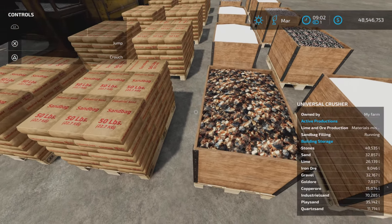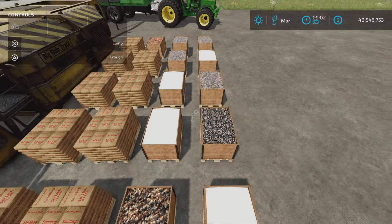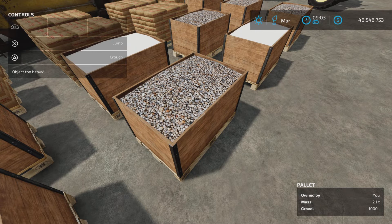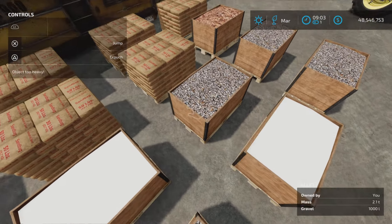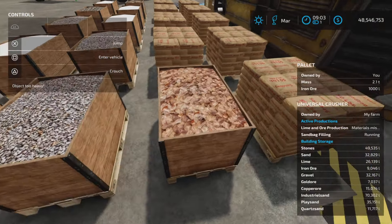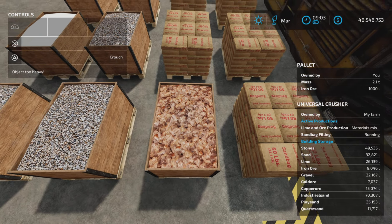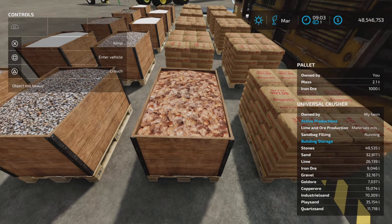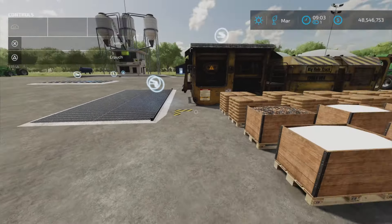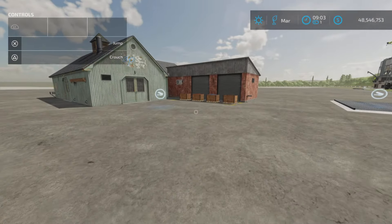We've got quite a bit of stuff in storage plus out on pallets. Here is the gold ore - 2.1 tons, a thousand liters. This looks like copper ore - yes, 2.1 tons, thousand liters. We've got some gravel, we've got lime. And this is iron ore. Iron ore - there could be other productions from other mods that use iron ore, but nothing in this mod pack uses it.